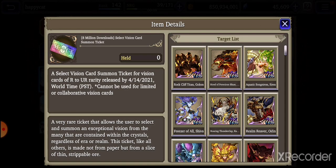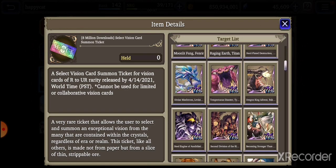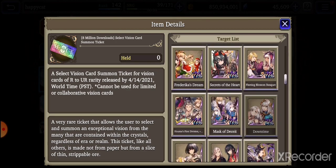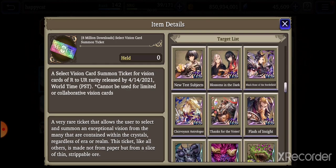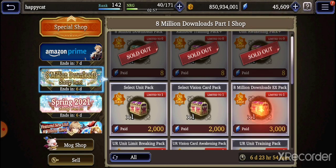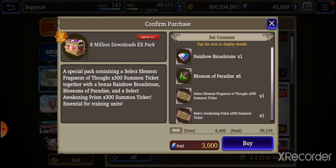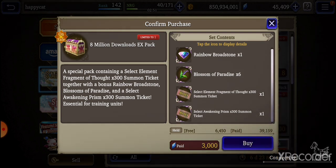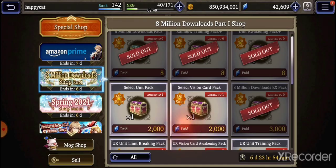Vision card wise, I believe you can get the Rob card here. Well, if Omega is here, that means Rob is here. I might buy this one just to pull the Rob card because I have all the shards. This one is basically an EX pack — I got a ton of paid Vizior, so I'll just buy that.